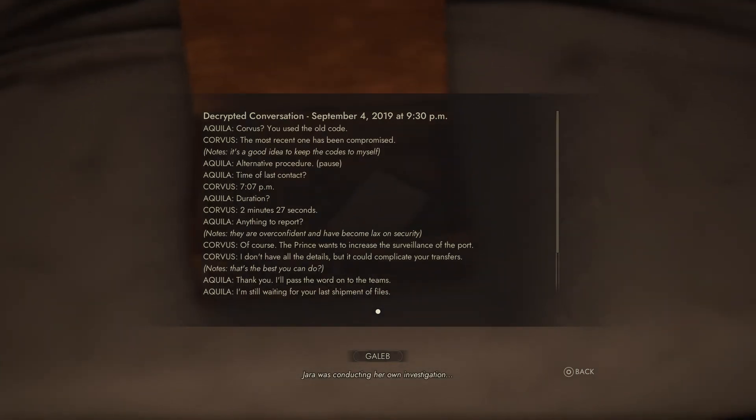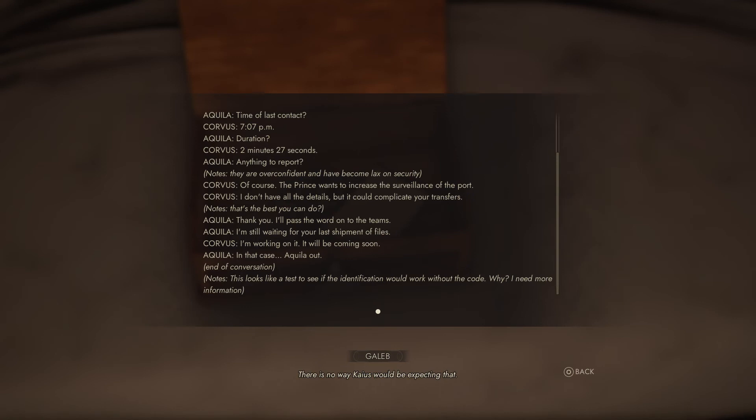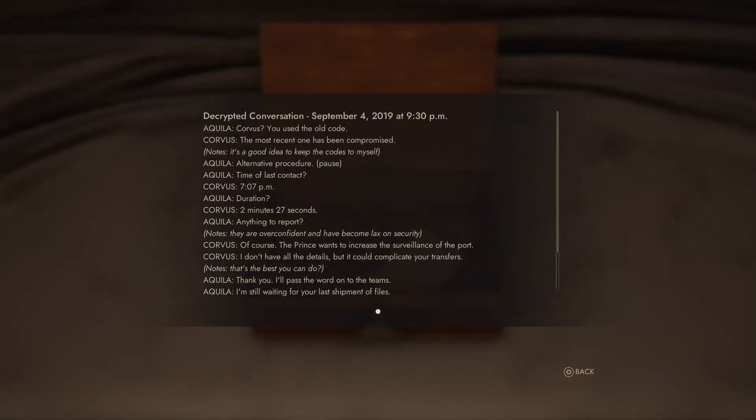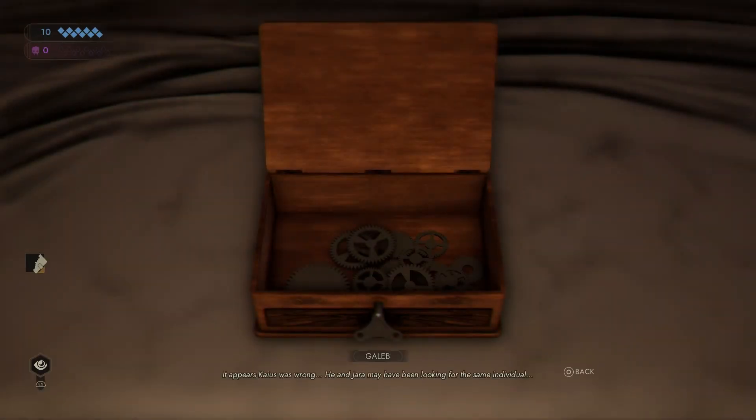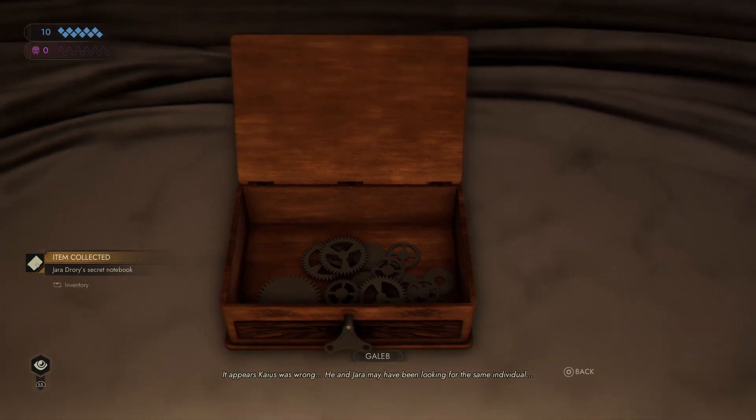Jara was conducting her own investigation. There is no way Caius would be expecting that. It appears Caius was wrong — he and Jara may have been looking for the same individual.